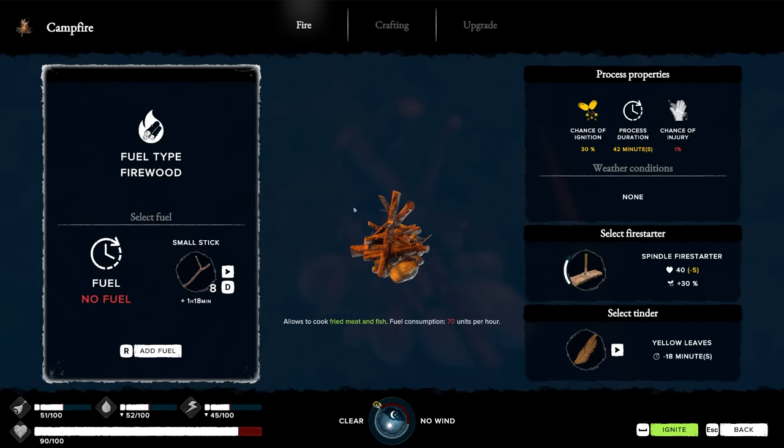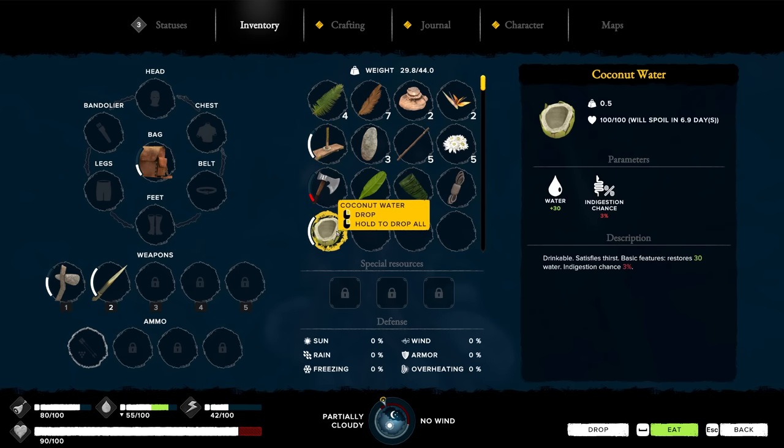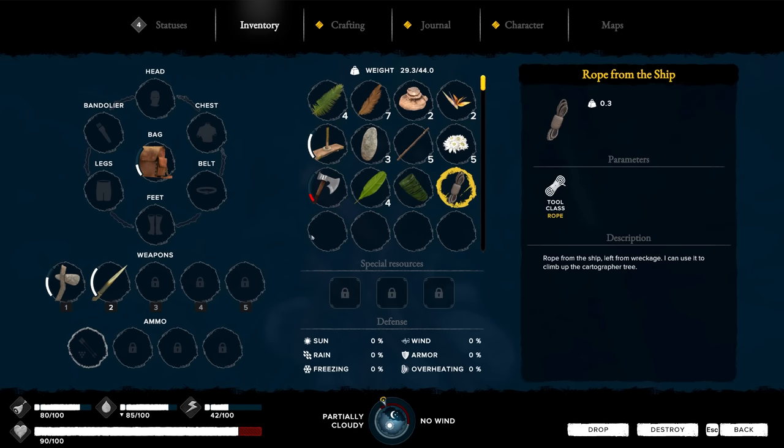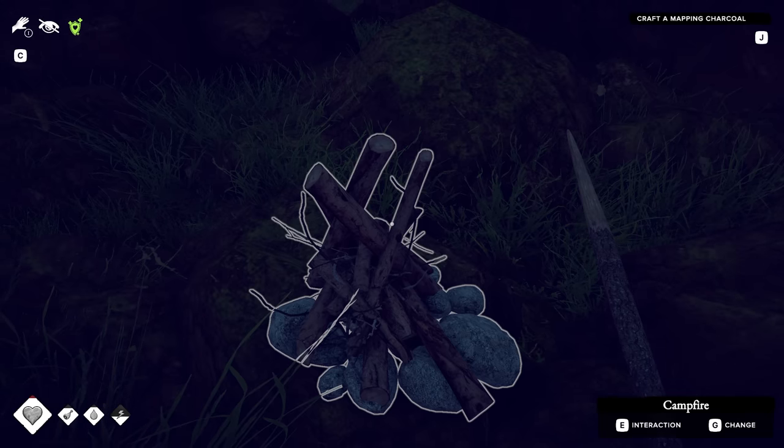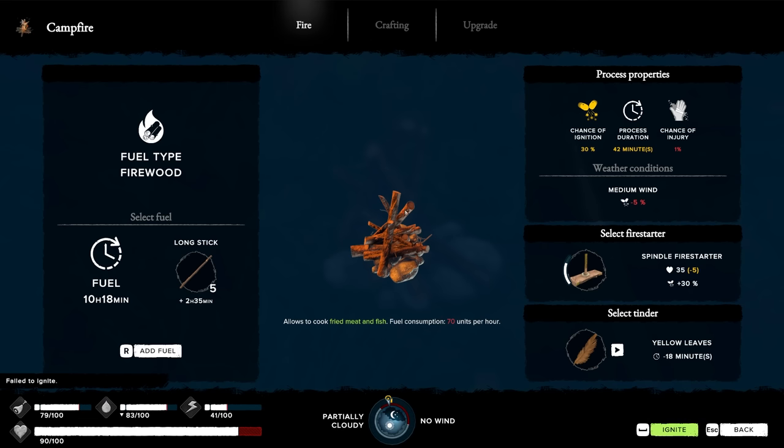The fire's out again. Crap. It takes like an hour to start the fire. So every stick is like an hour and 18. I'm learning how to add the fuel to the fire. They're eating some coconut, drinking some coconut water - that sets us up pretty nicely. We still have low energy, restored by sleeping and energy boosting foods. Reignite that stupid fire. Failed to ignite. Great.